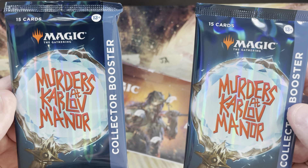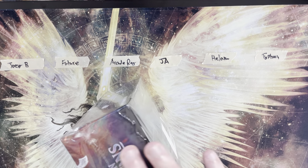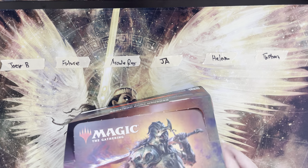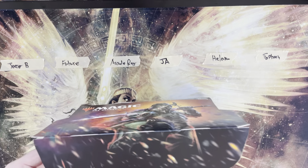We're going to throw those collector packs off to the side and open the box. In the event of a tie, we'll take the highest mana value mythic as the first tiebreaker and the highest mana value rare as the second tiebreaker. If we need a third tiebreaker, we'll figure something out — maybe a jousting contest.